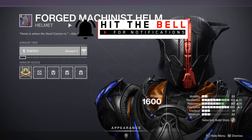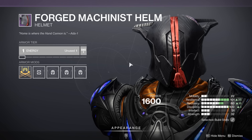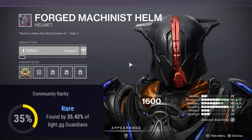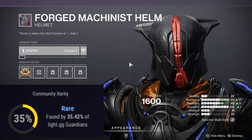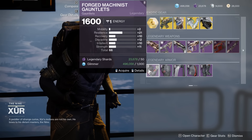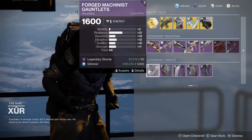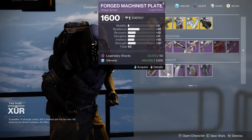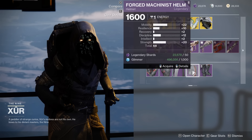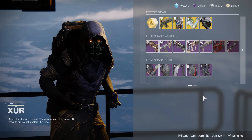Going to the armor — we have the Forged Machinist set. Checking Light.gg: this set was added back in Season 5 and reintroduced in Season 14. It's fairly rare with only 35% of Guardians having access to this helmet. For the Titan, the Gauntlets are 66 with a huge Resilience spike and almost no Mobility — fantastic. The Chest has nearly the same stat distribution — pretty good. The Helmet is 68 but unfortunately has way too much Mobility for the Titan, and the Legs at 63 are kind of all over the place.